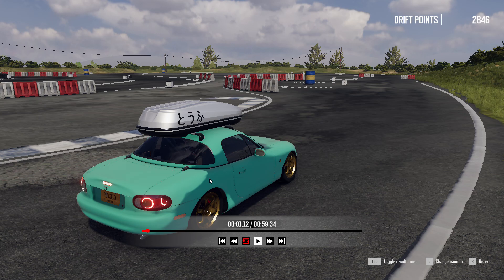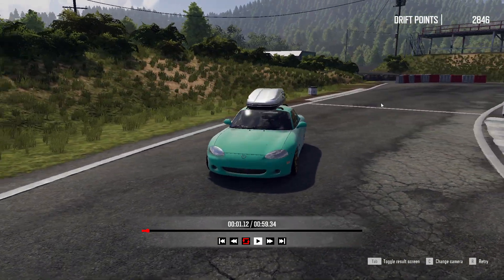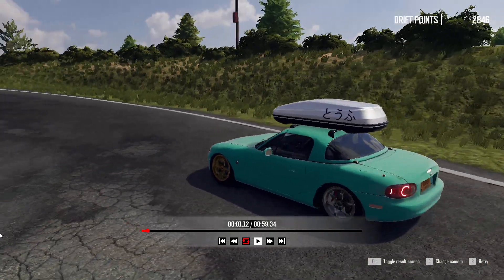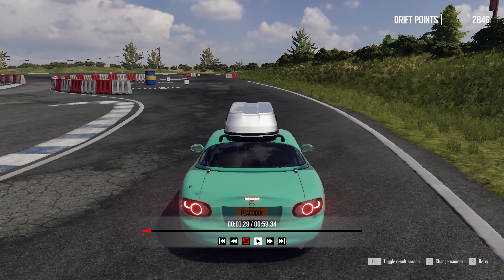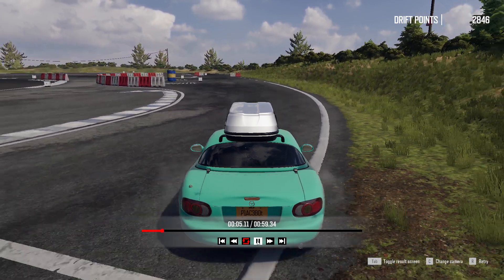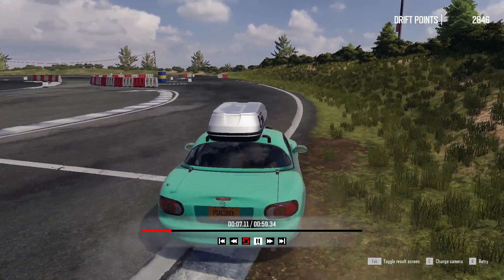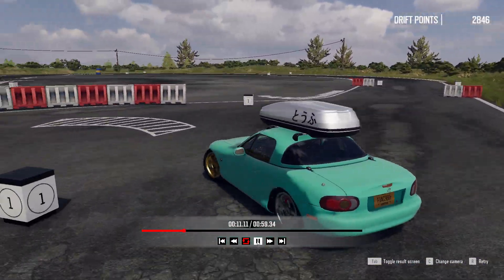Hey y'all, welcome back — just had to share a little bit of progress. You know how it goes when you're trying to pass a license test or any drift challenge. This first part, you've got to do a loop around this garbage can, but you have to clip the painted section in the middle of a drift, otherwise it doesn't count.